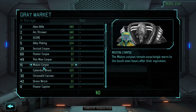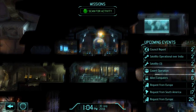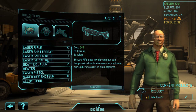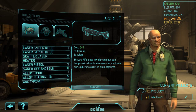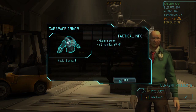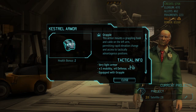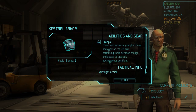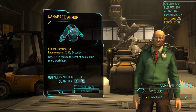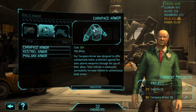Let's see how many floaters we have - we've got eight floater corpses, we nearly got another one on that last mission. It would be good to start giving them out to council members. Carapace armor: plus one mobility, plus five hit points. Kestrel armor has grapple - it's nice, but I don't think it's worth it compared to the carapace armor. So we're going to build a ton of carapace armor: one, two, three, four, five, six, seven, eight - that will do very nicely.